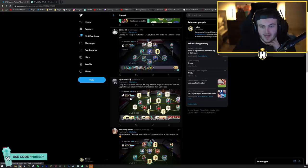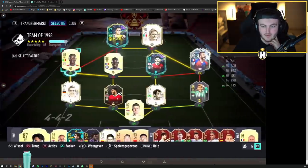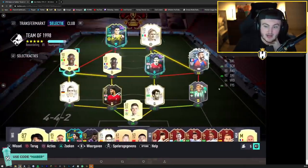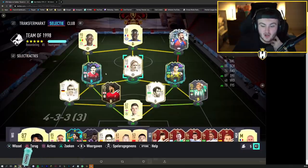We've got Mafia's team. He says 4-4-2 in game. Kante is the only tradable player in the squad. 200k for upgrades. Just packed Prime Hernandez in a rare gold pack - untradable too. I'd love to pack an untradable Prime Icon. Get Nick Pope out of the squad - put somebody else in, please. This is a good team. Realistically you ain't got a whole lot you can improve. Your weakest player in this whole team is probably Philip Lahm. It's not a bad card, but he's the weakest player. So just hold onto this team, play with it, and when you can, potentially upgrade Philip Lahm. If you really wanted to, you could put Record Breaker Sancho at right wing, but I don't see the point. Philip Lahm is the next upgrade point.